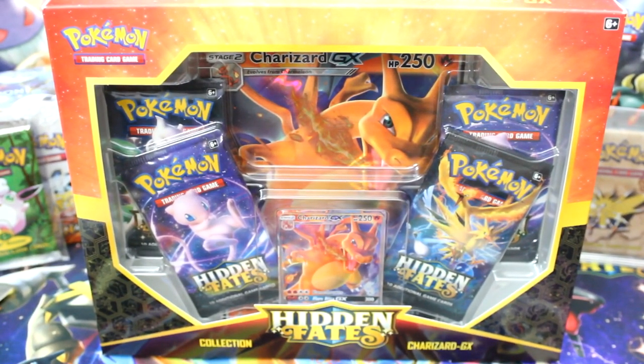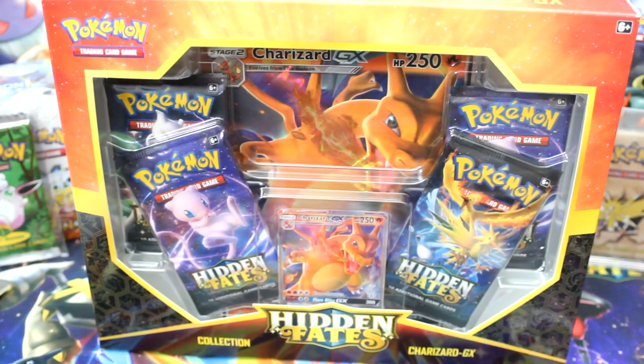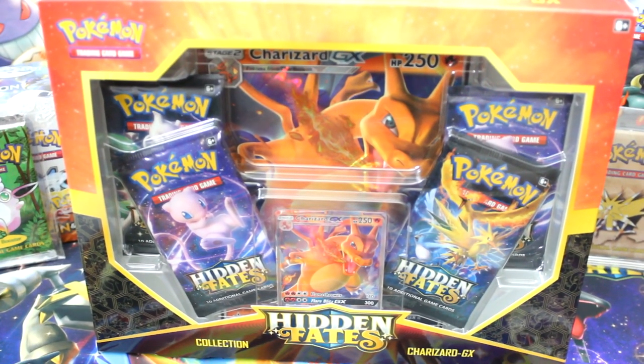I have two Gyarados, two Charizard, two Raichus, and over the next few weeks or so, maybe we'll pop all of them, maybe I'll sell a few and make a little bit of my money back. It depends on what we pull out of the first few. If we don't really pull anything, maybe we keep opening. But until then, let's open some Hidden Fates.